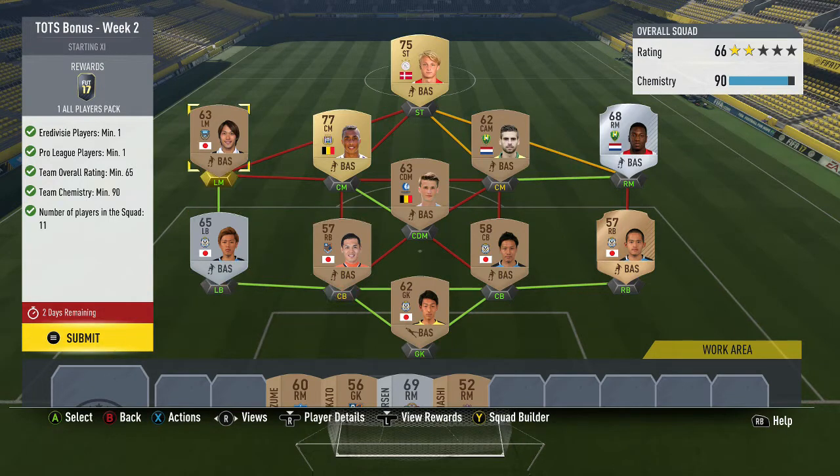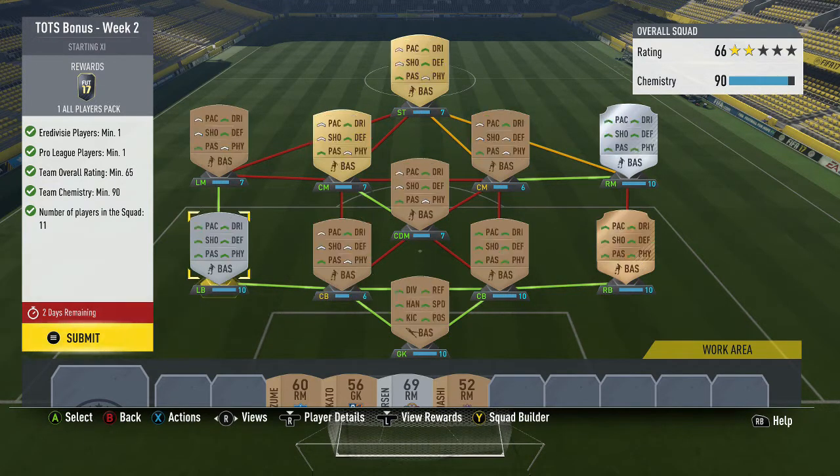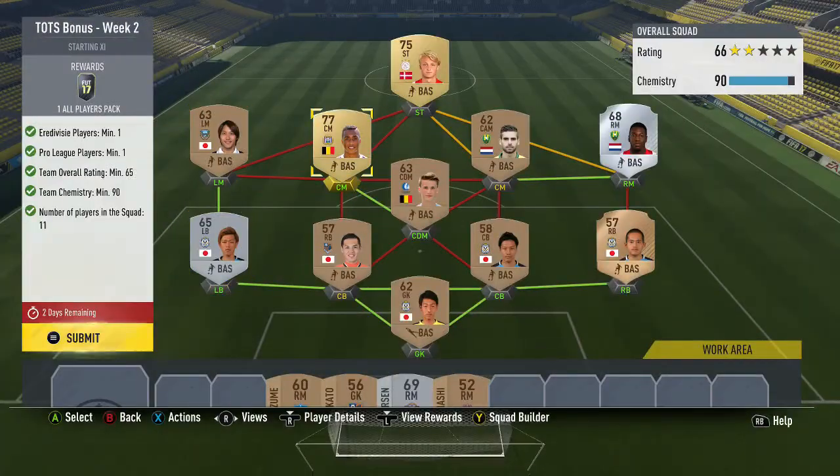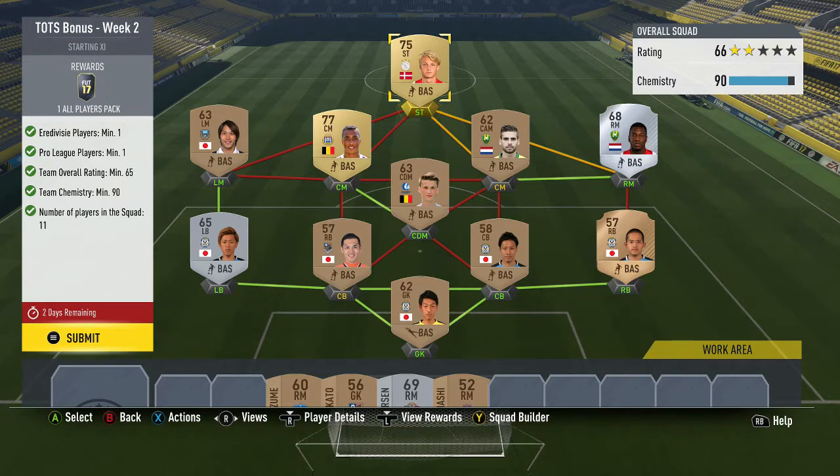I've gone for a Japanese defence in left mid. You'll probably need Loyalty, because I've got Loyalty on everyone apart from the left back, which I bought for about 700 coins. Or you can just get an Eredivisie Gold from Netherlands, which will boost up the chem from the Striker position. It should be okay.